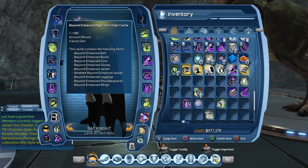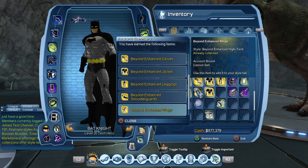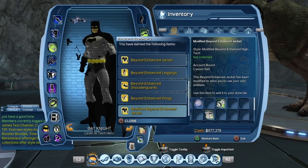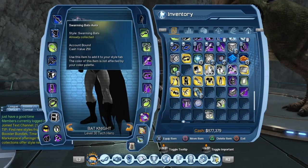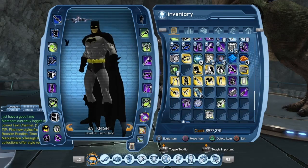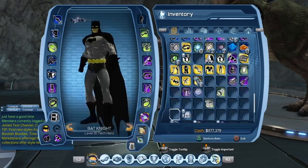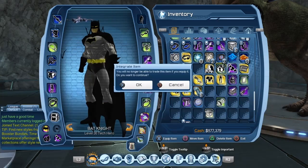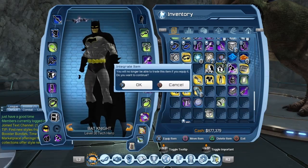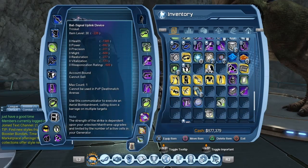Here we can see the Batman Beyond Style box. Opening it, we have the Beyond Enhanced style and the modified Beyond Enhanced jacket. Let's consume it, and also consume the Bat Call style. I was using the Nightmare Bat, but let's replace it with the Bat Drone. It is account bound until you actually equip it — once you equip it, you won't be able to trade it afterwards. You can also see the Bat Uplink Device, which is account bound, so I'll be able to give it to another character.